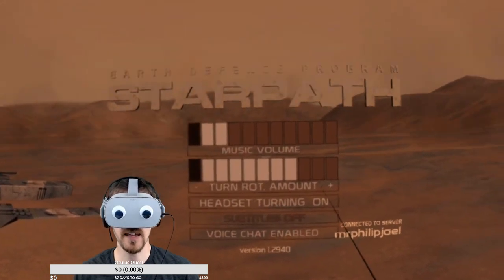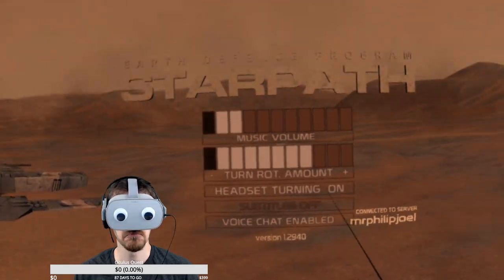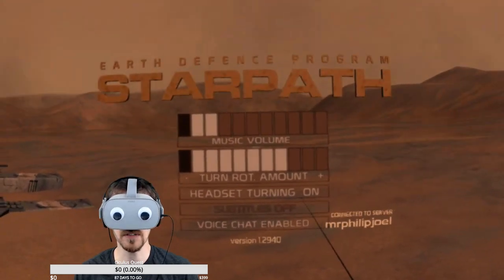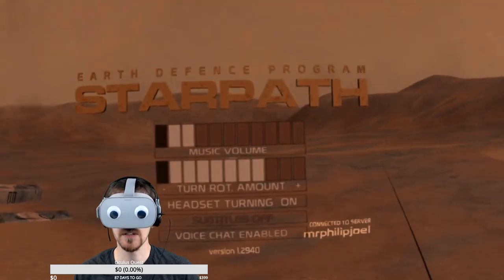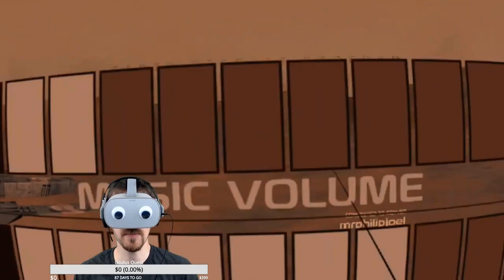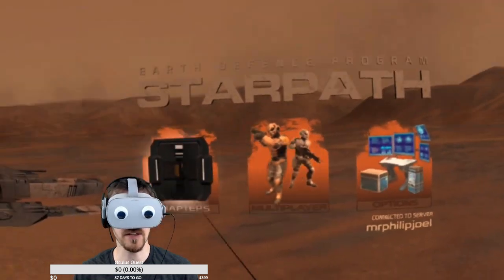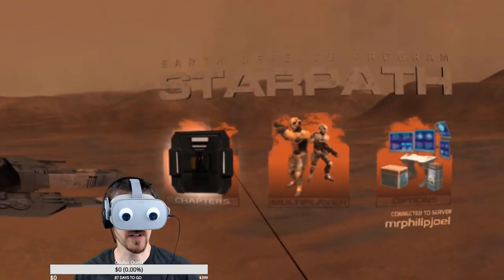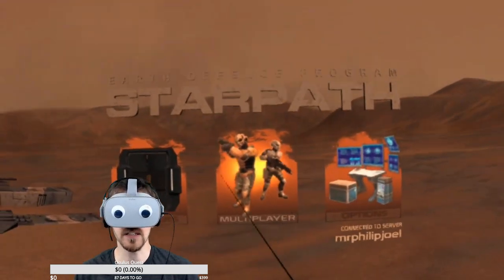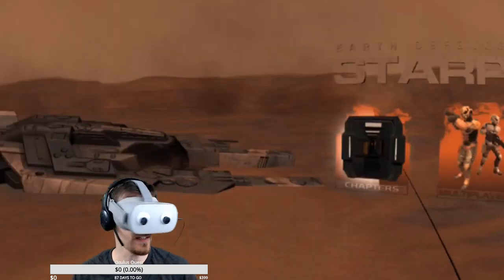Turn rotation amount — that's interesting. Headset turning on, you can turn that off. I wonder why you would want to do that. They have great effects in between all the menus and selections. A lot of games I've played, especially with a single developer, they don't really put a whole lot of effort into the looks of these. But this is nice — how they have interactions. This is just pretty. They did a good job here.